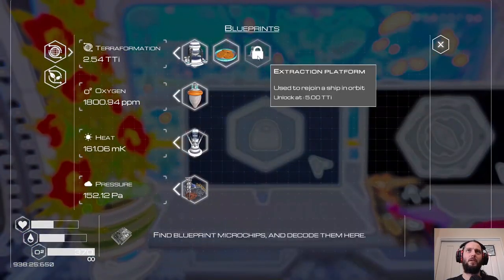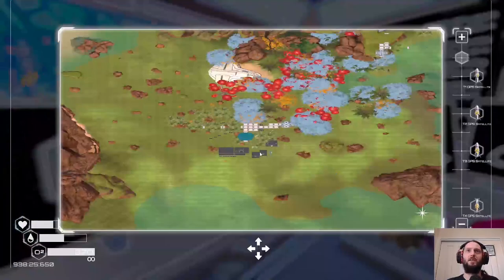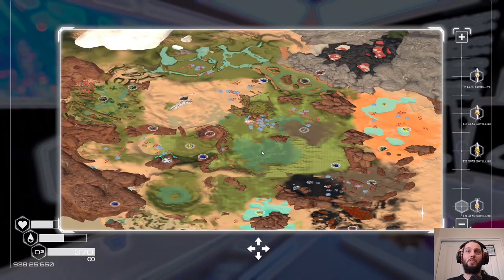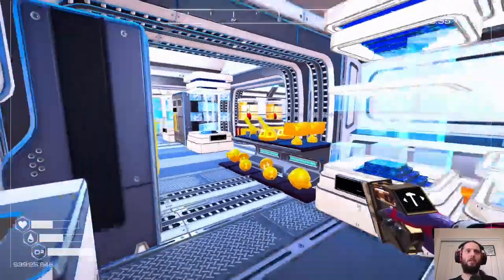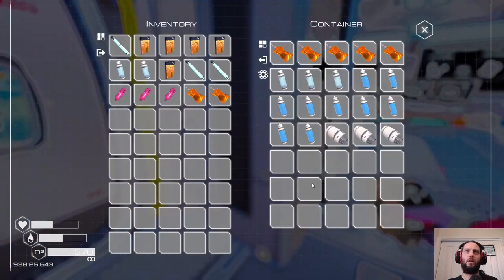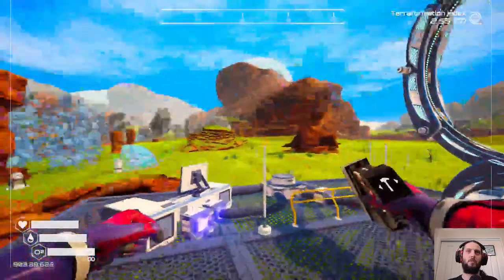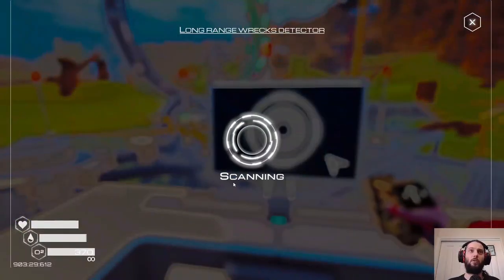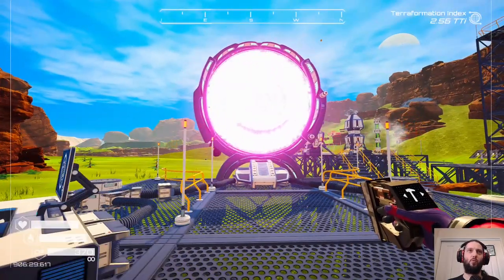The last thing we have to unlock is the extraction platform at 5 TTI, but our map looks nice now — we can see some trees growing around various places and there's a lot more water than there used to be. We need to explore a bit more to get more warden keys — we only have two and I think I need nine. Let's grab some water, drink first, eat second, and open up another portal. Let's see what a difficulty one looks like.